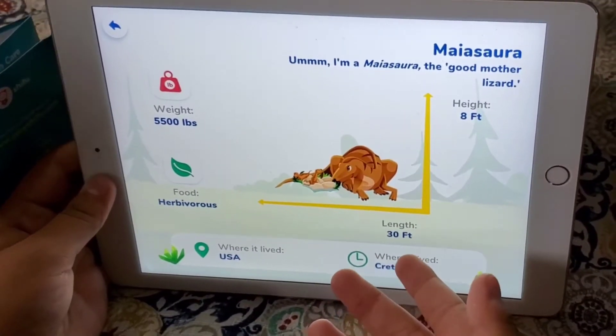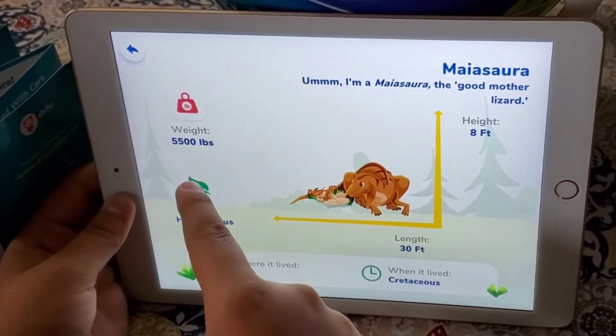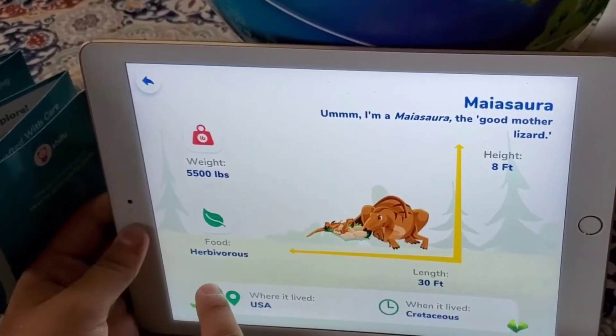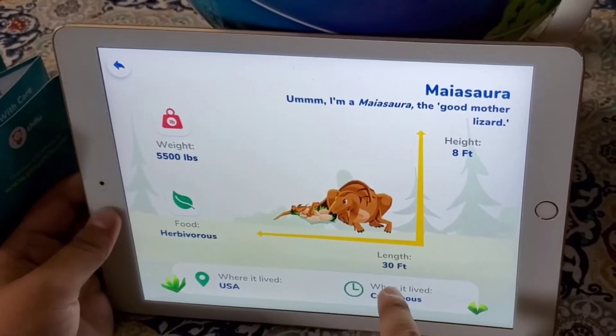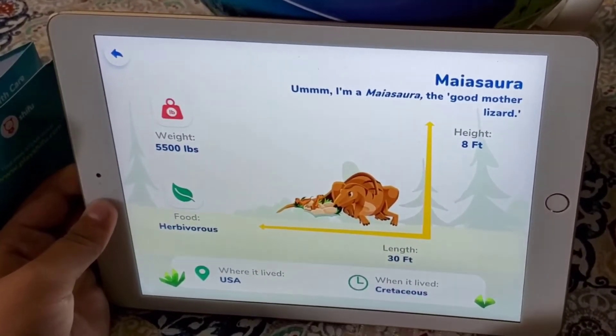This is Maiasaura. She is the good mother lizard. She weighs about 5,500 pounds. She is a herbivore. She is 30 feet long and 8 feet tall. And she lives here in the USA.